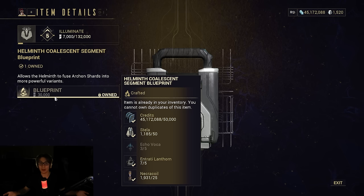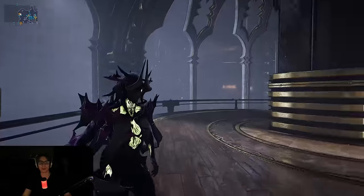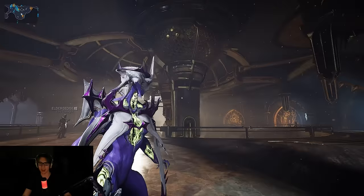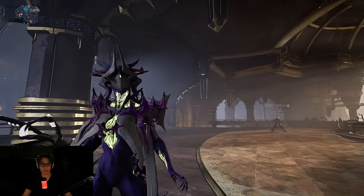And that is how you can unlock Shard Fusing in Warframe. Step one, you just have to do the new Whispers content, talk to Bird, and then you unlock those new Archon Shards. You just need rank 2 for that, and it takes not a lot of time to build, so once you get it, you're good to go essentially.